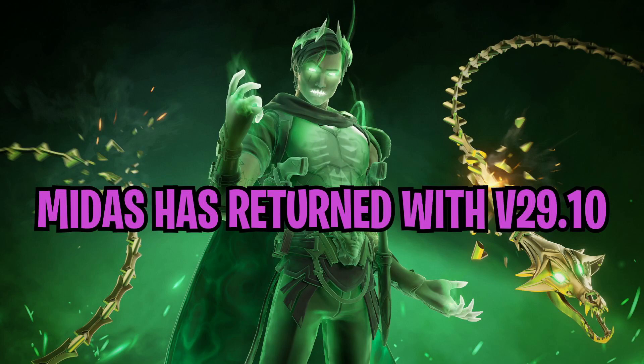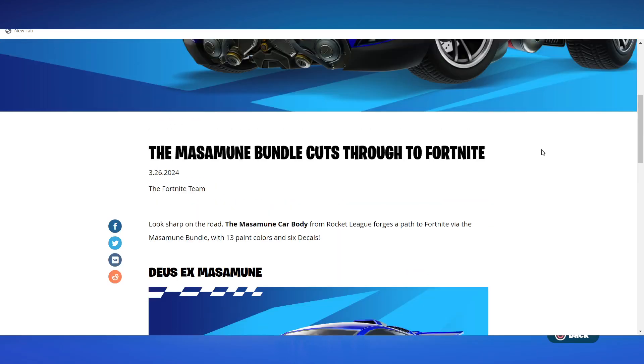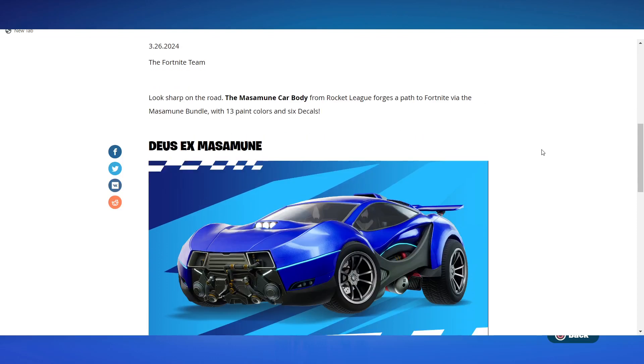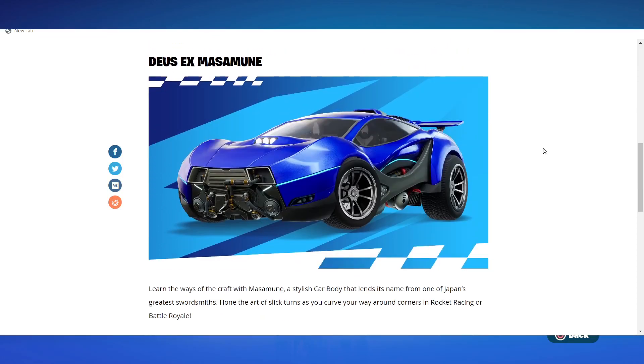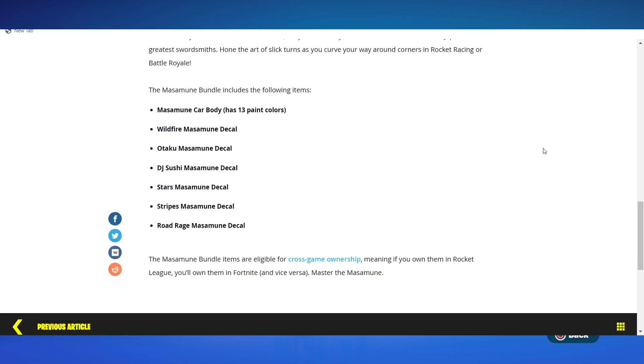They did give a blog post for the car. The Masamune bundle cuts through to Fortnite — the Masamune car body from Rocket League comes to Fortnite via the Masamune bundle with 13 paint colors and 6 decals. It's a stylish car body whose name comes from one of Japan's greatest swordsmiths. Own the art of slick turns in Rocket Racing or Battle Royale. The Masamune bundle items are eligible for cross-game ownership — if you own them in Rocket League, you'll own them in Fortnite and vice versa.